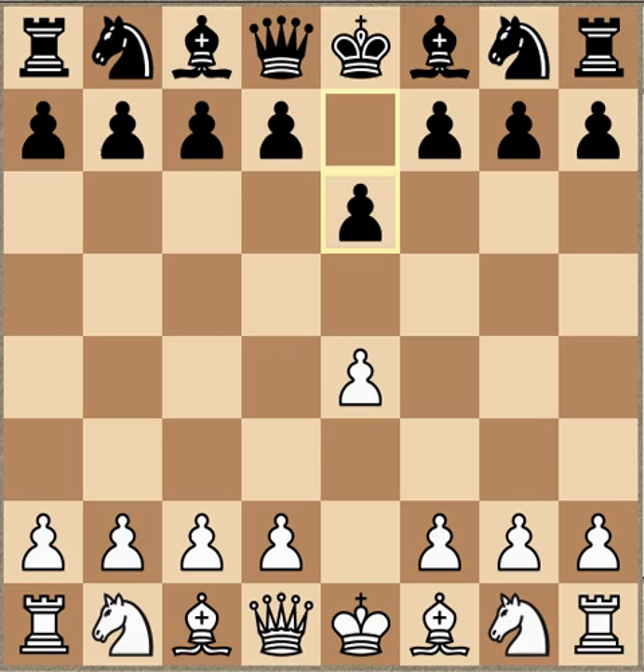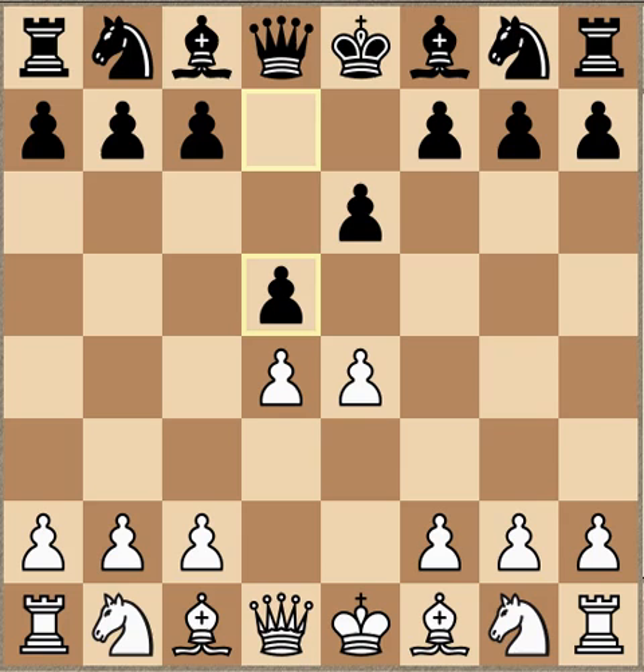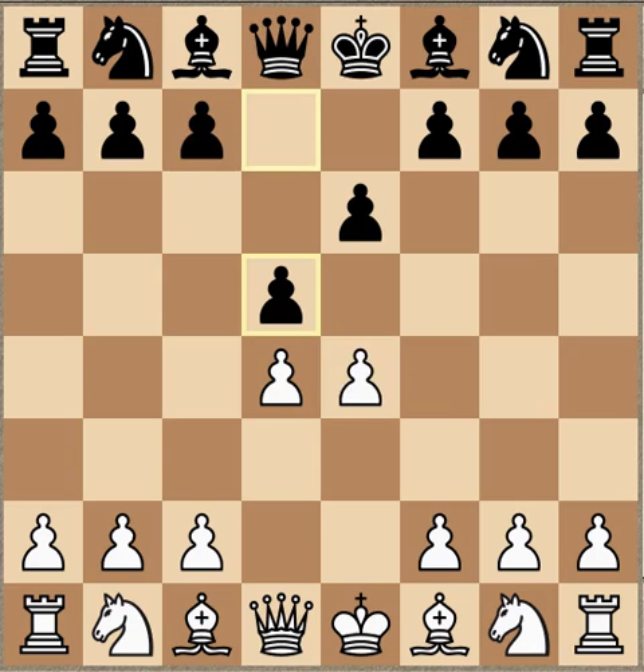The game started out e4 from Shirov, e6 from Harika - French Defense - d4, classical response, d5. Already at move two, white is forced to decide what to do about the e-pawn. There are several ways to deal with this. One is to simply advance with e5, but you lose time because you could be doing something more productive with that move.